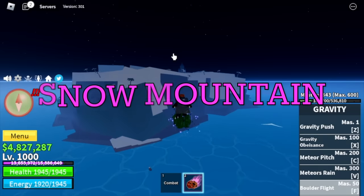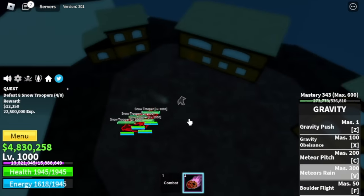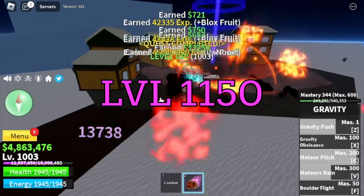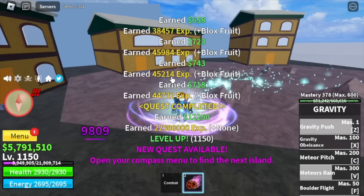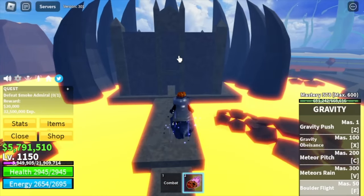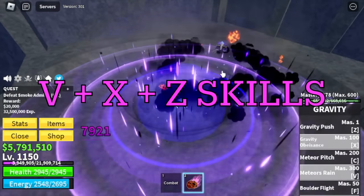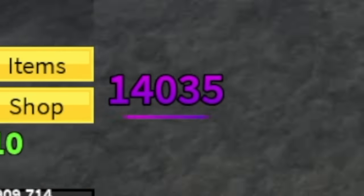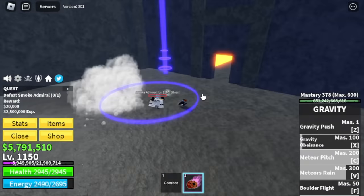Next up is the Snow Mountains. Our only target is the Snow Troopers here — just one X and V skill and that's enough. Easy grind. Our target here is level 1150. After that, next island is Hot and Cold. Our only target here is Smoke Admiral. Damage check: one V, X and Z skill and he is almost dead — 14k damage, almost half. Just two sets of skills and that's it. Target level here is 1250.